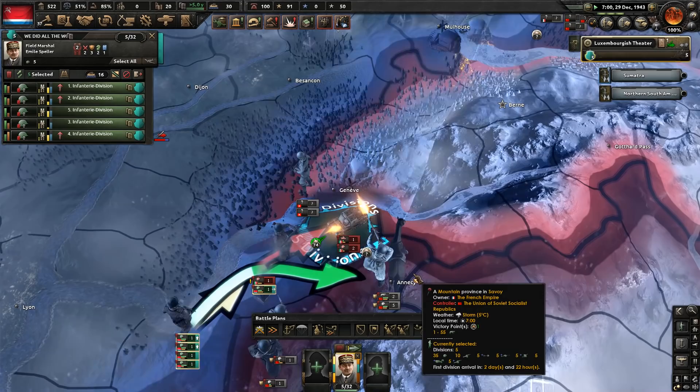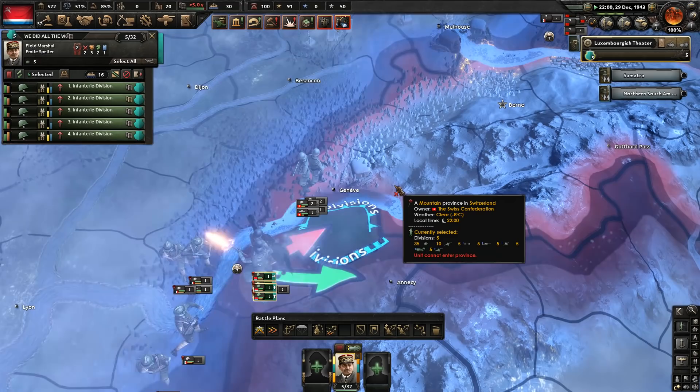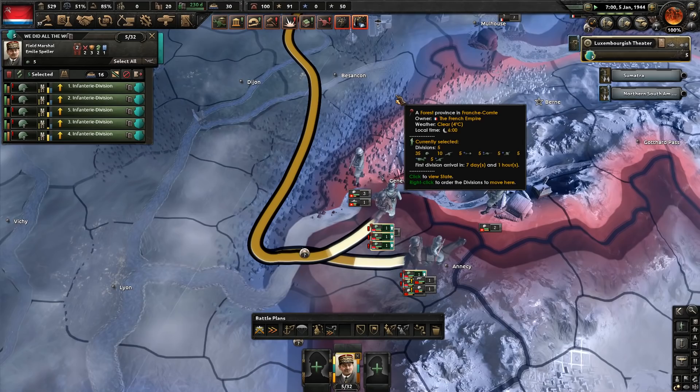Soon enough I expect Italy will capitulate. But before they did, we had a couple of final battles. As we push them into this last little pocket, the Soviets are slightly helping us out — but we will claim full credit for this. The nice thing about getting a division stuck in a pocket is that they can't retreat, so they just disappear — I guess this represents them surrendering or something. So it completely takes them out of the picture for Italy — we're very actively reducing their strength in a much greater way than just fighting them does.